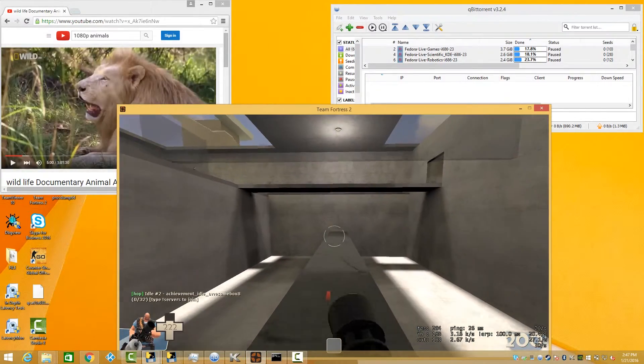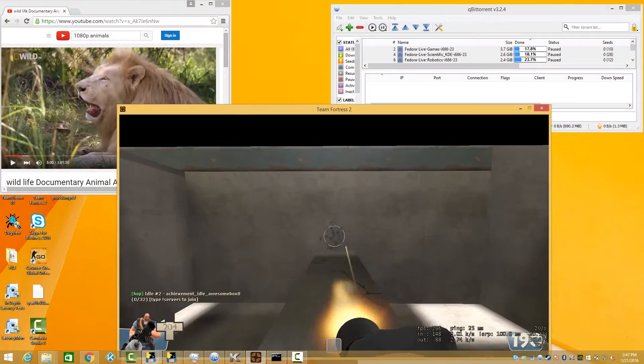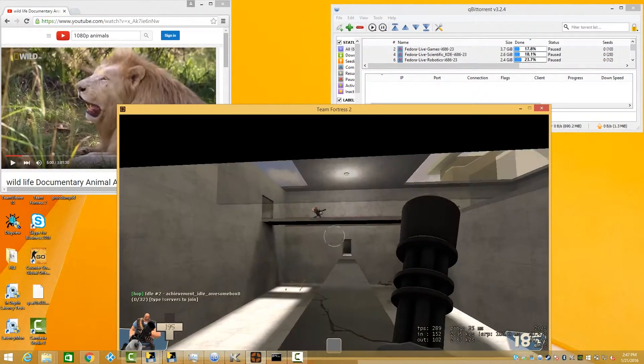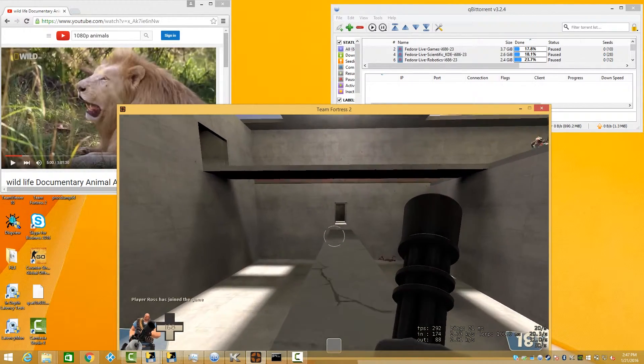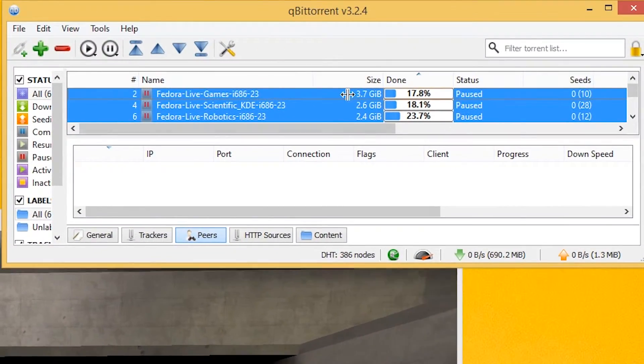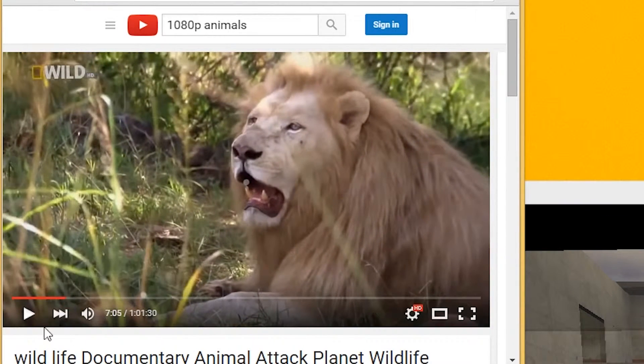We are on a server right now with a ping in the range of the high 20s to the low 30s. To show the power of Killer, let's kick off a big BitTorrent download and start a 1080p YouTube video. The video will take up some of the available bandwidth and the download will flood the rest of the broadband connection with traffic.